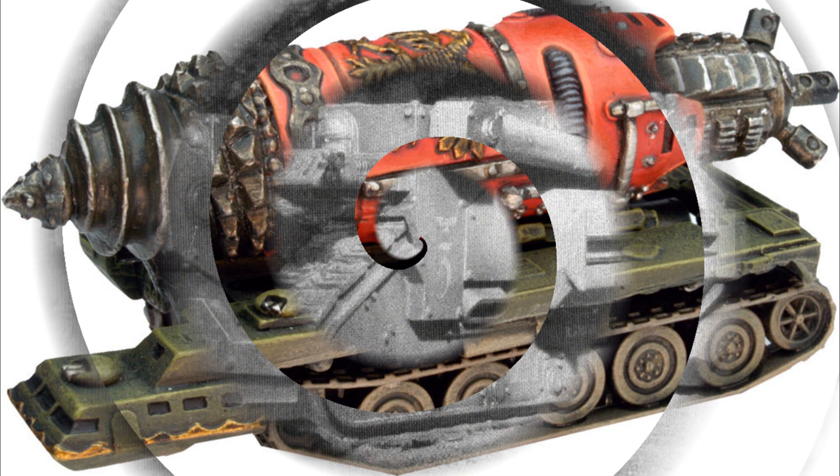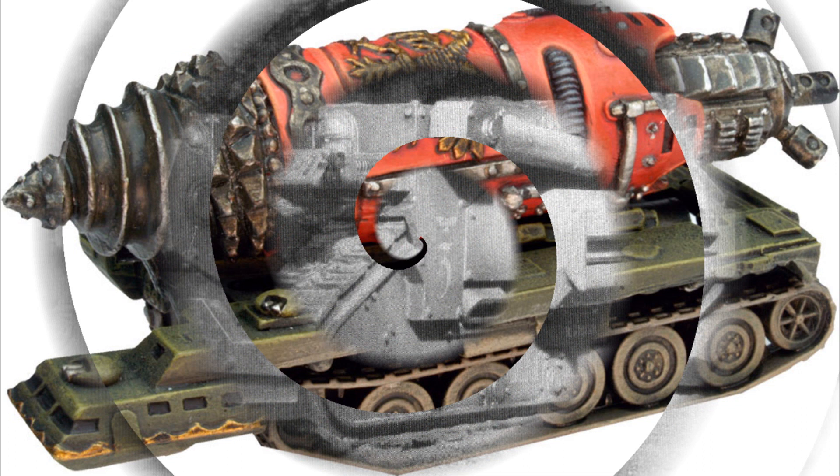The Manteliff is another gigantic subterranean burrowing vehicle used to deliver assault squads during the Great Crusade and the Horus Heresy. This one is so big it has its own teleportation chamber, allowing it to deliver troops to the surface even without physically breaching it. One particular use of this vehicle was during the assault on the Saturnine Gate during the Siege of Terra by the Sons of Horus. The Plutona is pretty much the same as the Manteliff but a bit smaller and without its own teleportation chamber. Unfortunately, no pictures could be found for either the Manteliff or the Plutona.